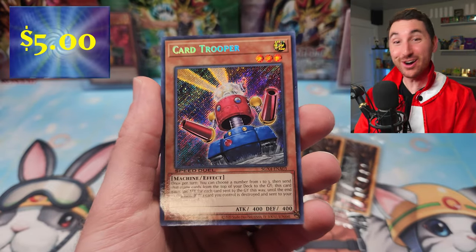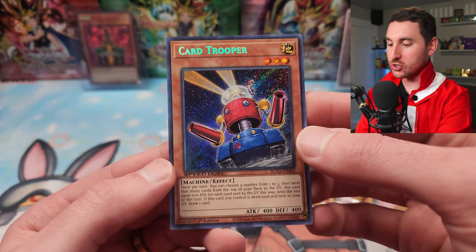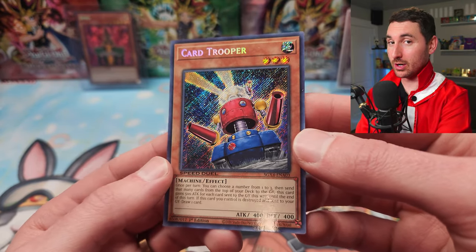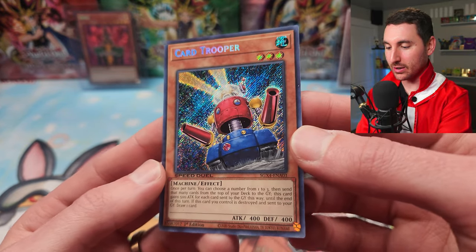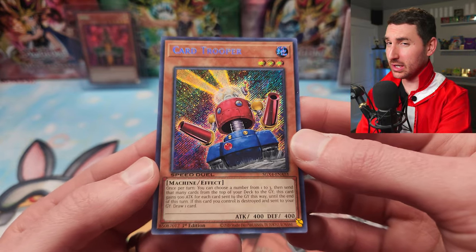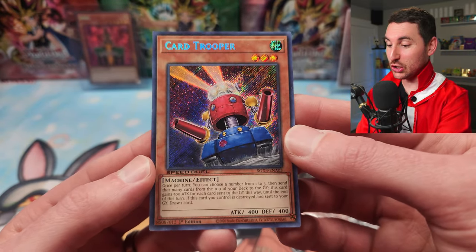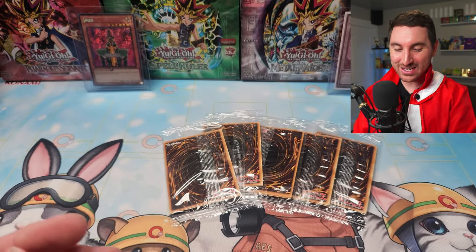We got Card Trooper in the same pack — let's go! Good old Card Trooper, milling those three cards, getting that attack boost, and drawing you a card when destroyed. Card Trooper looks so good as a Secret Rare. I don't remember if he's ever been a Secret Rare — I know he was Ultra, Super, Common, I think Ultimate — but I don't think he's ever been a Secret. So this is huge. So far I think this is definitely worth picking up.